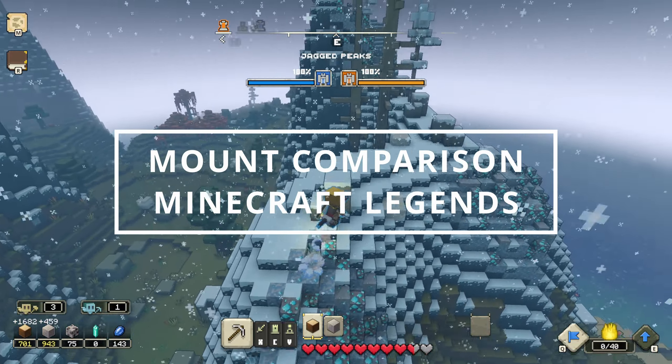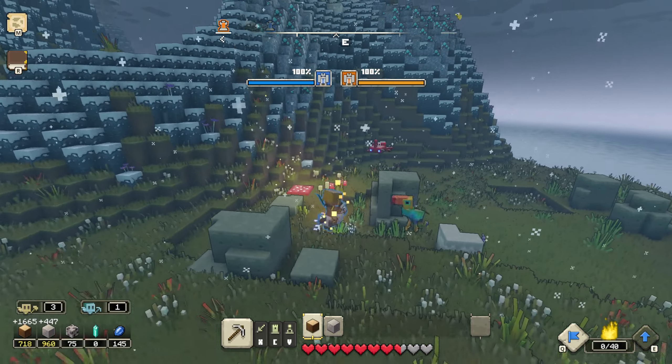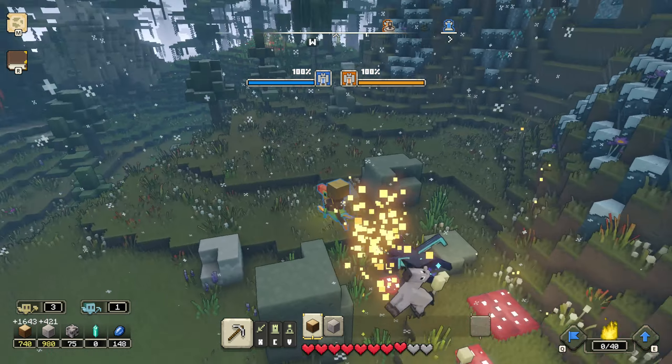The horse is your default mount — it's kind of fast and you can jump over mountains more or less, but it really can't compare to the other mounts in terms of their abilities.